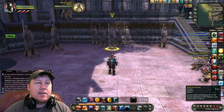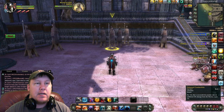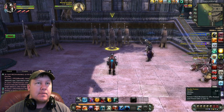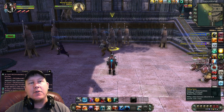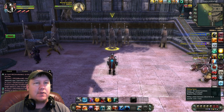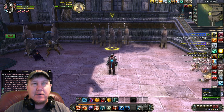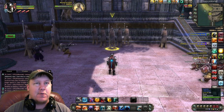Now on to our buffs. We got Defensive Posture, Focus of Body, Enhanced Conductivity, Way of the River, Deadly Posture, Planar Protection — well, your guild buffs and planar buffs. You don't have to put Planar Protection up if you don't have the charges or whatever. But yeah, those are buffs that you usually want up.